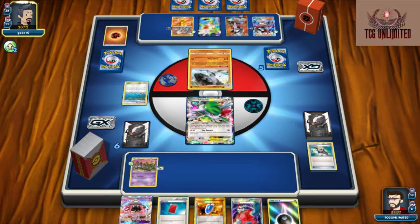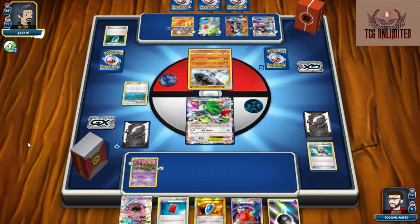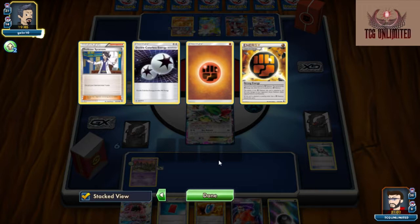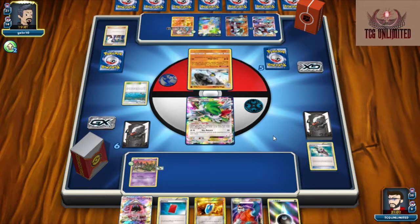All we're going to do is probably use our Tapu Lele to go get a Sycamore. But it looks like he's going to do us a favor — okay, so he's actually going to just get the Sycamore, which is fine; that gives us access to our cards again. He's going to be trying to find a Switch. We get rid of another Strong Energy, so we've basically just erased the fact that he played the Special Charge. Plus we've got another one, so we're pretty much back on even ground.